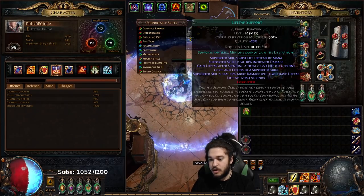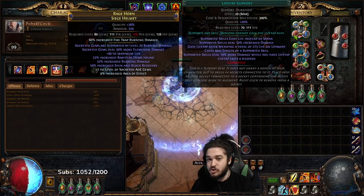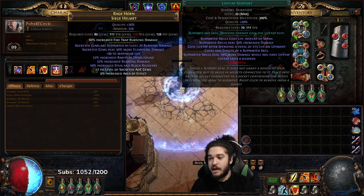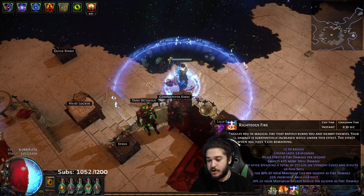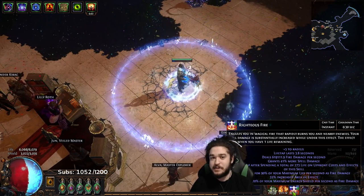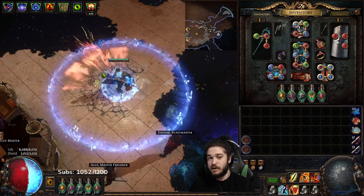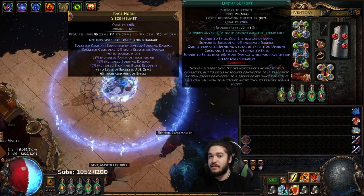You don't actually get the Life Tap damage bonus unless you are proccing the Life Tap buff. Righteous Fire itself doesn't have to proc Life Tap — it can be procced from anywhere. That's why we run level one Life Taps on things like Frost Blink: when I Frost Blink I get the Life Tap buff and my damage goes from 519k up to 619k. Every skill with Life Tap will receive the bonus damage, and the damage granted comes from the Life Tap in your main gear, not the level one version.